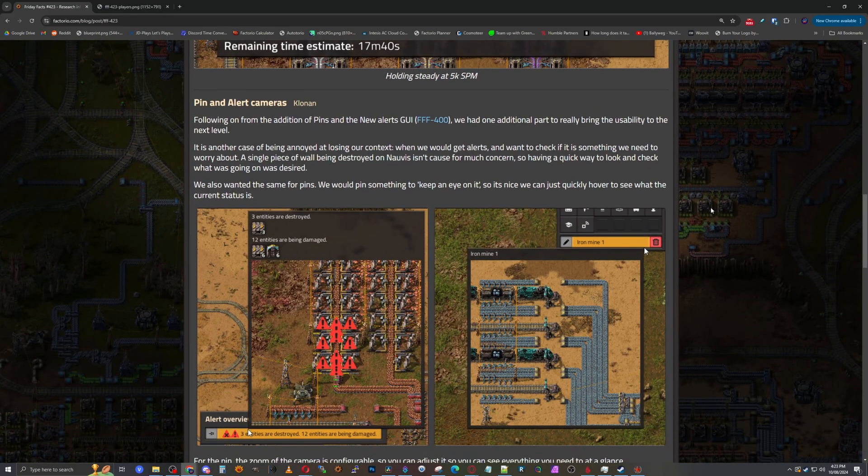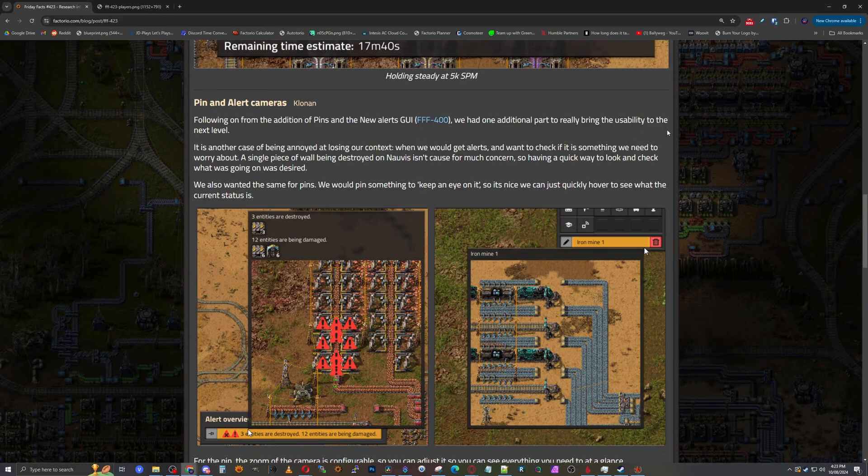So then we have pins and alerts cameras. Following an addition of the pins and the new alerts GUI, they had one additional part to really bring the usability to the next level. When we get alerts and want to check something, we'd need to worry about things like a single piece of wall being destroyed — on Nauvis that's not cause for much concern. We also want to save the pins — pin something, keep an eye on it. So it's nice because you can just hover over and see what the current status is.